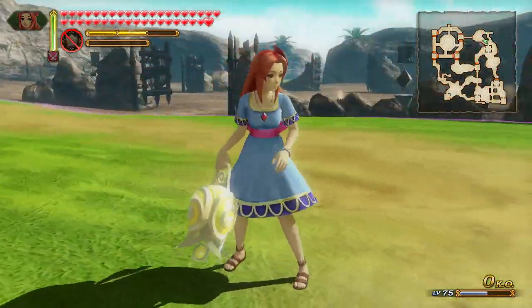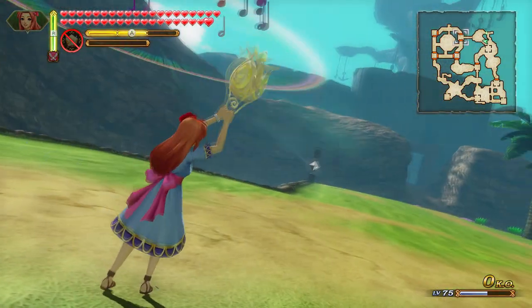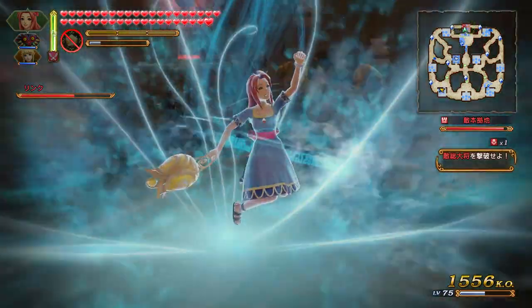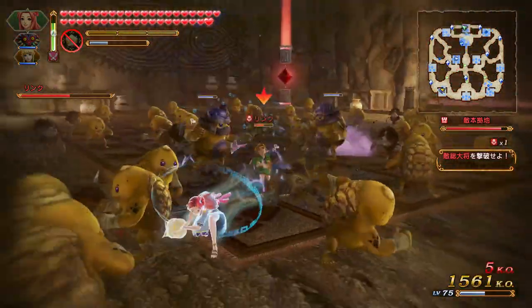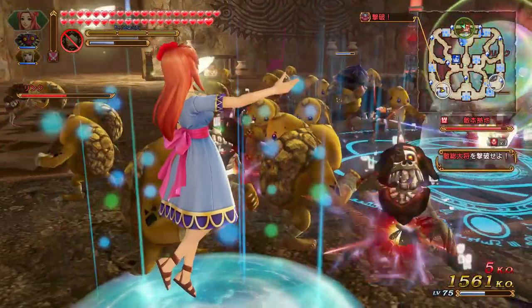Maren's force special, where she summons the Wind Fish again for a heavy belly flop, should be aimed just slightly in front of Maren. Its circle of damage only stems from where the Wind Fish lands, so make sure to keep that in mind when trying to aim this. While Maren carries a laundry list of great attacks, most of them are best used with a little bit of range. With proper spacing, Maren has just about anything you could need, and to me she is clearly the best water element character in the game.